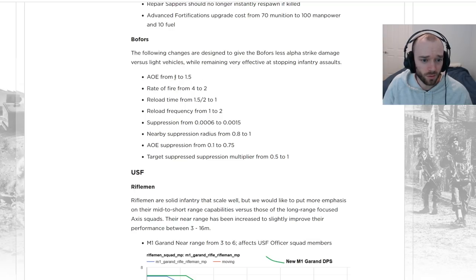Rate of fire is being halved from 4 to 2. Reload time is going down from 1.5–2 to 1, so it'll be reloading more quickly. Reload frequency is going up from 1 to 2, so it should be reloading less often as well as more quickly, which should offset some of these rate of fire nerfs.